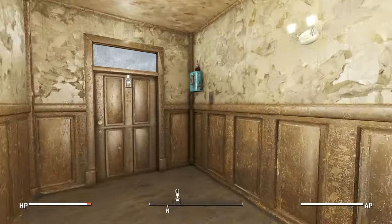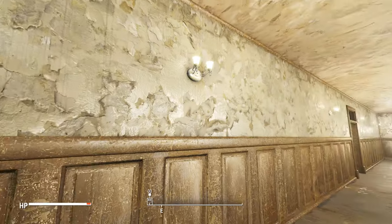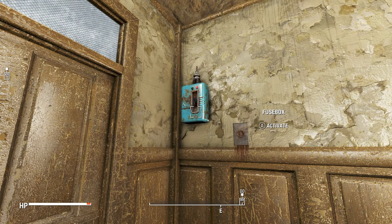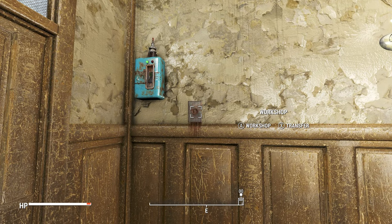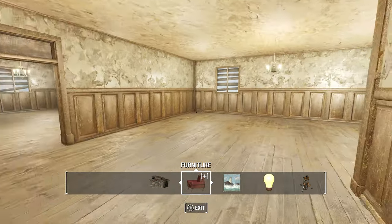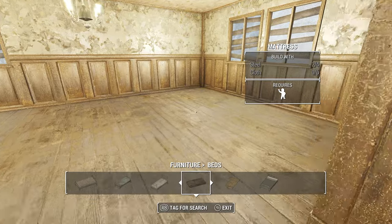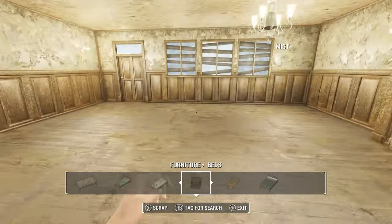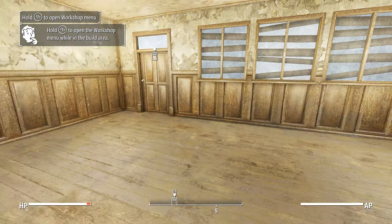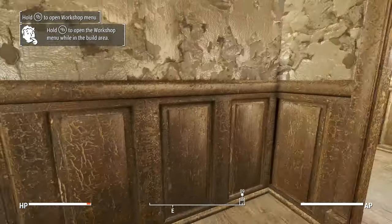What you do here is go over to this fuse box and activate it. You can turn off the lights, I guess — actually it doesn't turn off the lights. But if you go to this little intercom here, that's the workshop, so you can technically build your own furniture. You can go in here and make your bed. It's a little framey and I don't have any resources in here right now. It doesn't come with anything — you have to bring in your own stuff. It's its own separate workshop and it does function like a workshop.